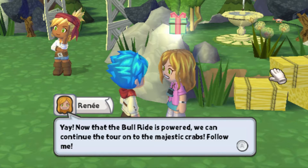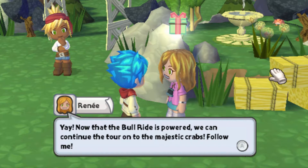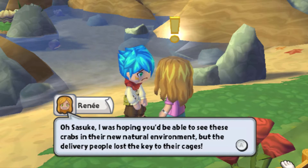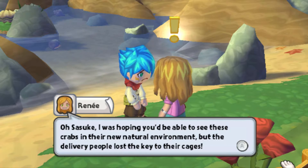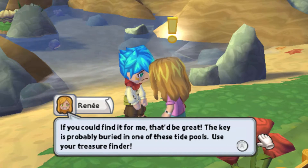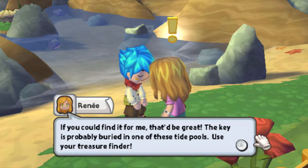Yay! Now that the bull ride is powered, we can continue the tour to the majestic crabs. Follow me. Sasuke, I was hoping you'd be able to see these crabs in their natural environment, but the delivery people lost the key to their cages. If you could find it for me, that'd be great. The key is probably buried in one of those tide pools. Use your treasure finder.